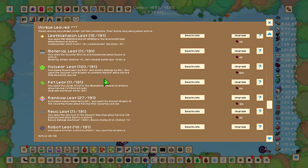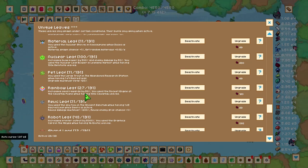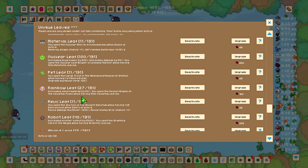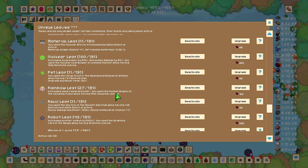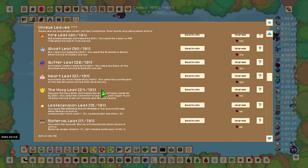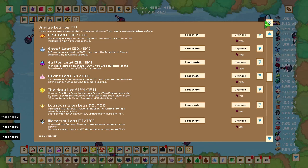To get the Glitter Leaf, use any rake at the mountain while having 1 decillion bismis leaves. Another one I'd recommend is Rainbow Leaf, which increases seed rewards by 50% — use the rocket engine at the celestial plane while having over 100,000 celestial leaves. You can continue unlocking more unique leaves as you unlock different areas, but those are the main three to focus on right now.